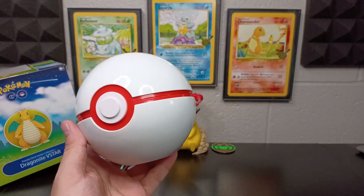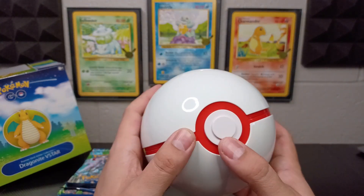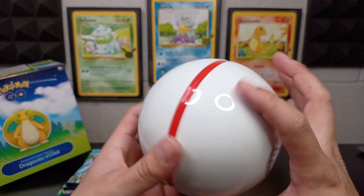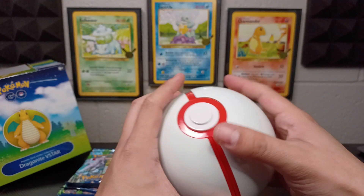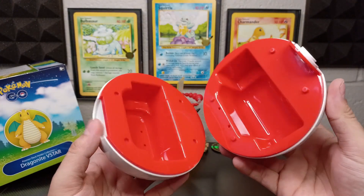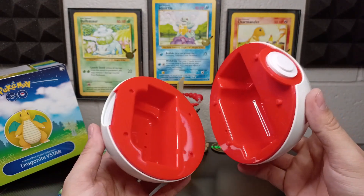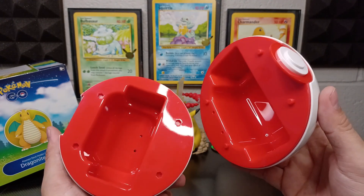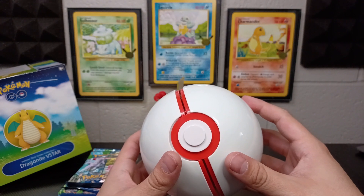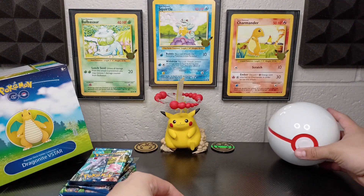So this is the deck holder — the Premier Ball. I'm not sure if there's a button or anything. I guess we just pull it open. Oh, there it is — just snaps right open. Go ahead and put your deck in there, your playing deck. I'm definitely going to use this to transport it, just because it looks cool. Let's go ahead and close that up.